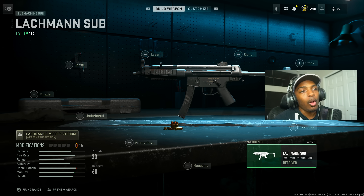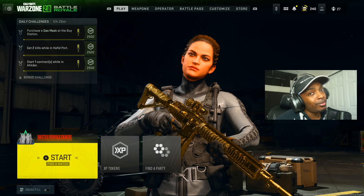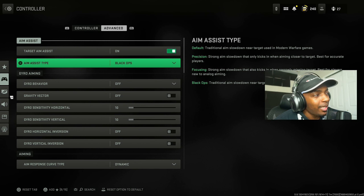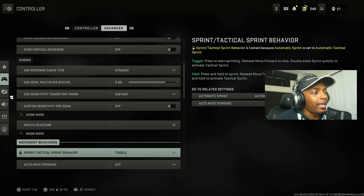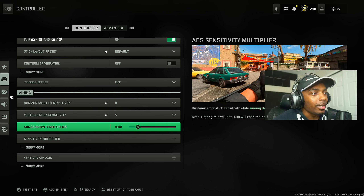You can use all these guns even without them leveled up and you'll do amazing. Also, a little aim assist tip for controller players — comment 'thanks' if this helps because not many people know about this. Go to Controller settings, set aim assist type to Black Ops, make sure certain options are off, set it to Dynamic, and — most importantly — set the ADS Sensitivity Multiplier Focus to 0.80 in both the standard and advanced tabs. This gives you extra, stickier aim assist and you'll do much better.